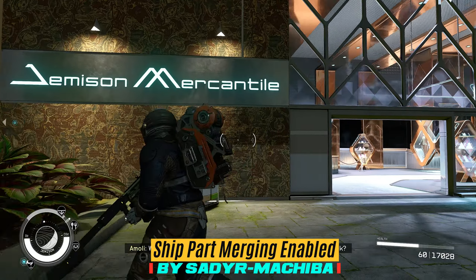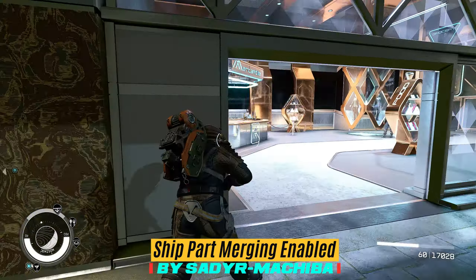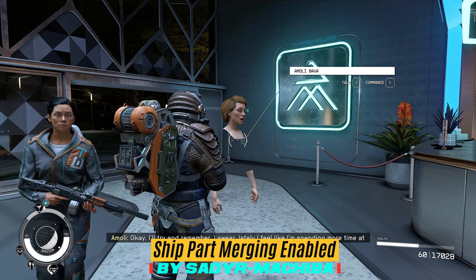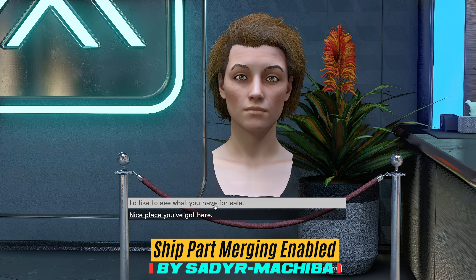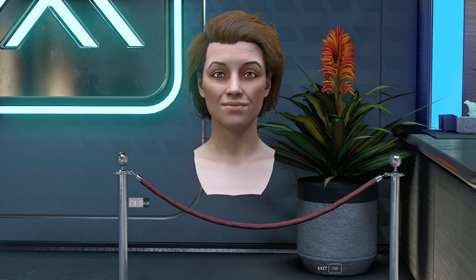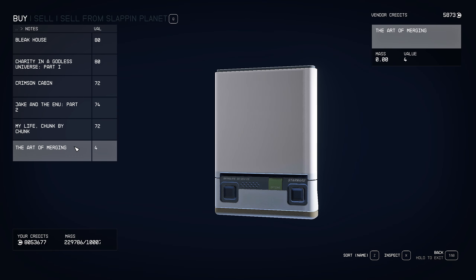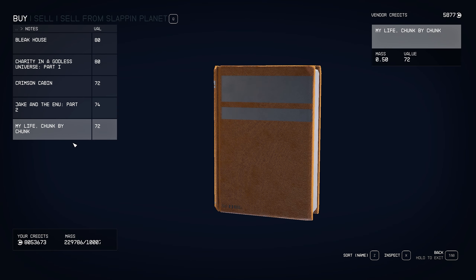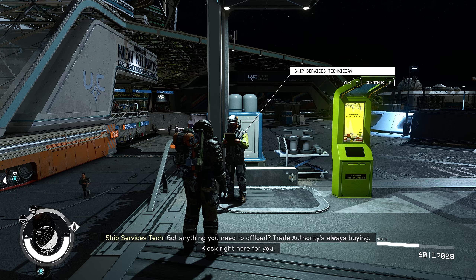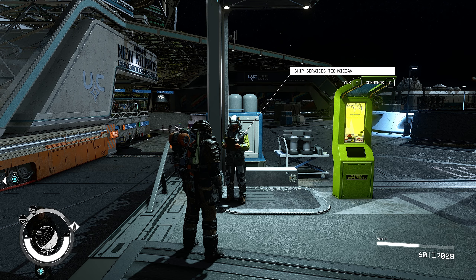As part of the last update to Starfield, Bethesda made a crazy decision to remove one of the most critical parts of shipbuilding — the ship flip merge — which allowed you to break the tolerances and attach ship parts in the most fantastical ways. Since removing that, we do have a mod that will fix it. This mod is called Ship Part Merging Enabled by Sedia. Once you download the mod, head to Jemison Mercantile and purchase a slate — the Art of Merging. It's a temporary fix but very effective.